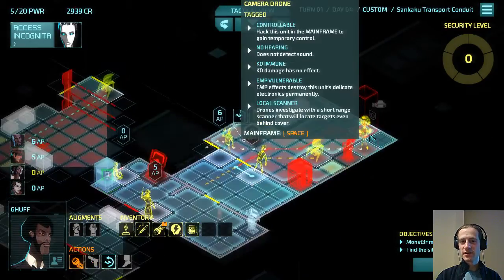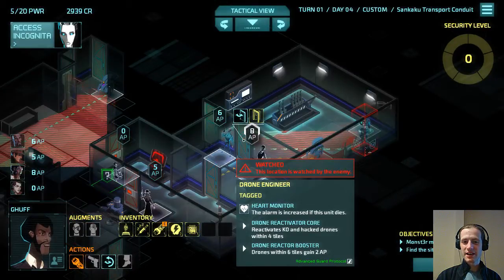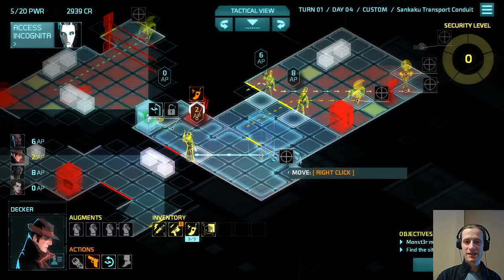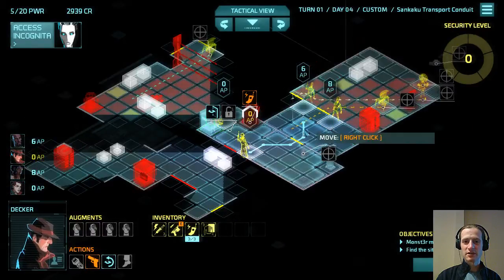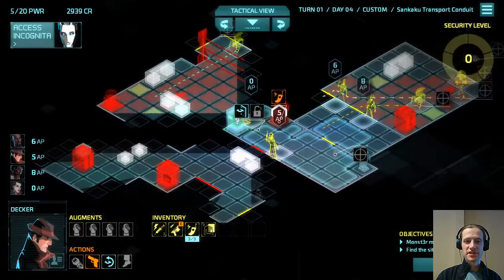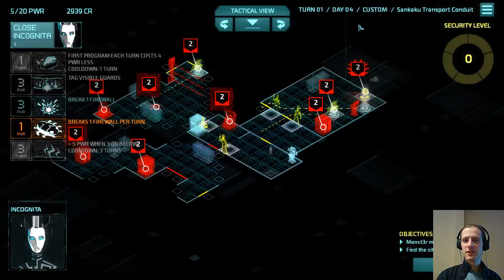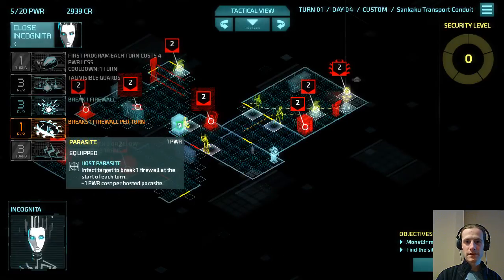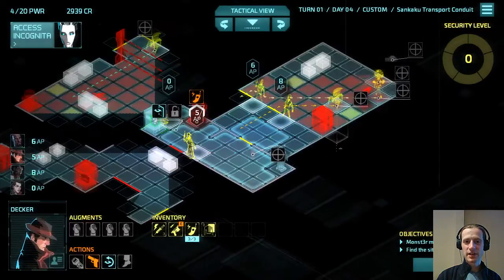Let's just maintain vision here. This drone is stationary. This guard is going to move out — he's the drone engineer, so he reactivates KO'd and hacked drones within four tiles, which is pretty frightening. We could maintain vision here or we could move up and try to get out of this room next turn. So let's also put a parasite on here for one power — we'll be able to data blast this next turn.